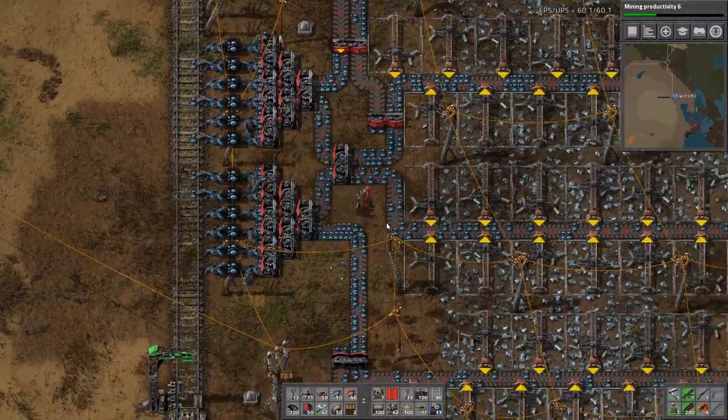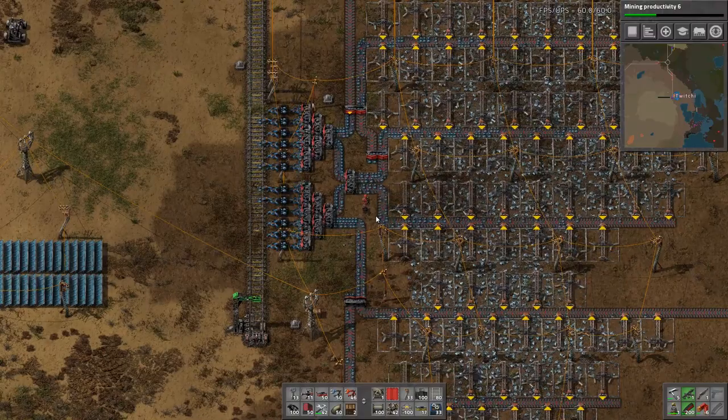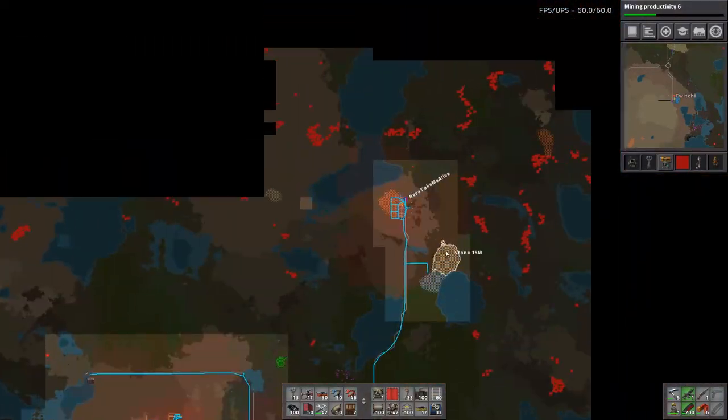The choke point is how much iron is arriving at the load station. The belts are not full — I can't do much better than what we've got. Time to turn to the map and look for iron. We know where the iron is — iron's just right there.